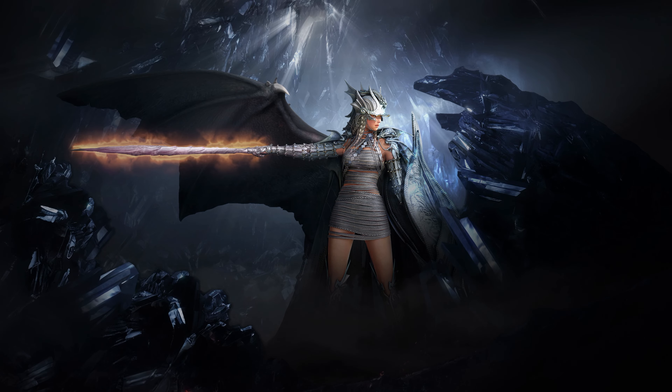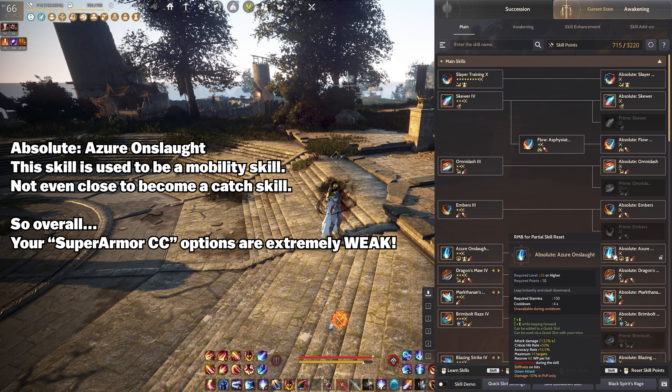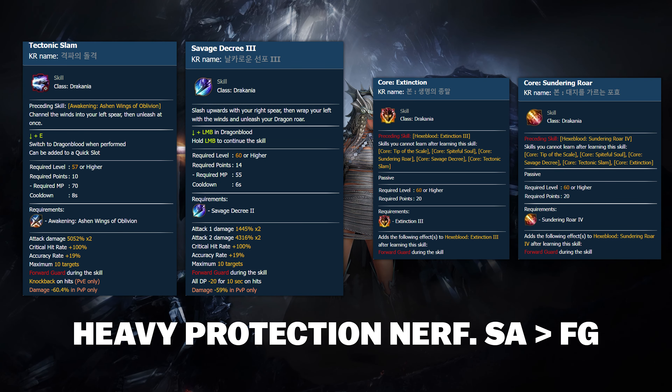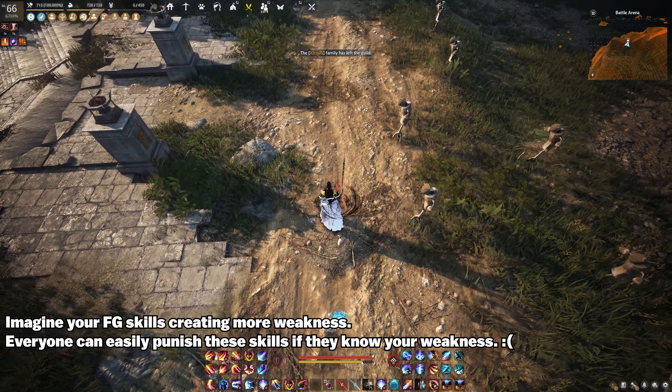Therefore, we can clearly state that there are serious issues concerning superarmor CC at this moment. The WE skill in the Awakening skill set has superarmor stiffness CC, but it can be quite difficult to continue once you catch someone with this skill, so we might ignore this skill. On the other hand, its primary purpose is to maintain superarmor and provide a small amount of mobility. There is a rather amusing situation with the skills converted from superarmor to front guard: when using these skills, the character moves forward. Yes, your front guard skills are pushing you forward.